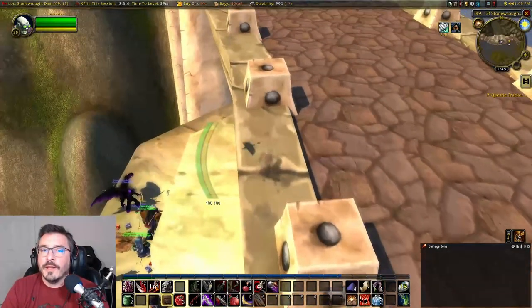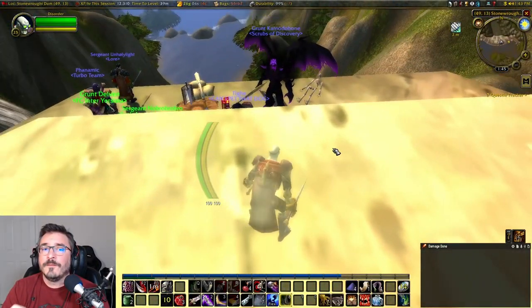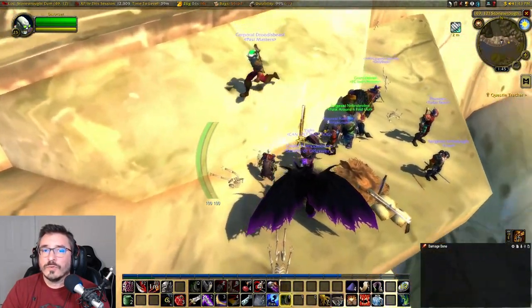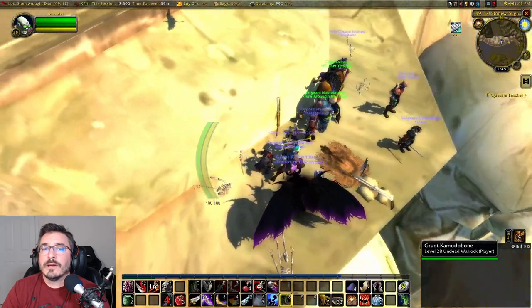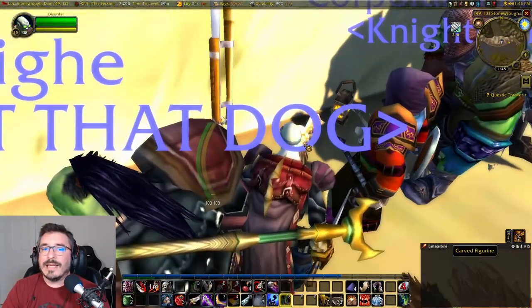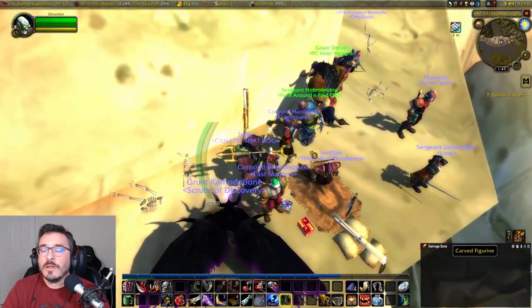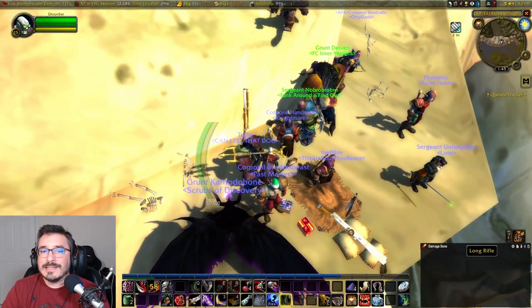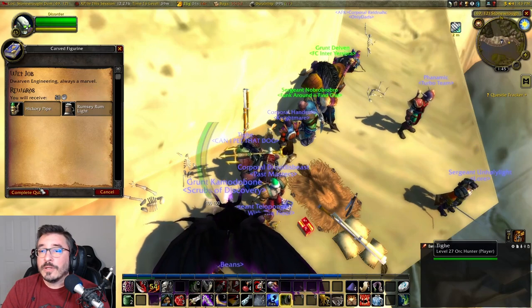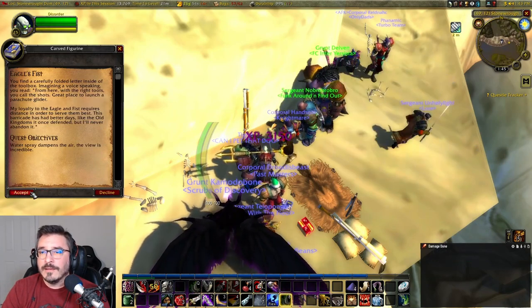Once at Loch Modan, you're going to need to make your way to the center of the dam. If you're Horde, be careful of the level 30 elite Alliance soldiers. Once you're there, you're going to drop down two steps and there's going to be a little eagle statue that you need to interact with. It's kind of hard if there's a group of people, so you might need to zoom in to see it. Clicking on the statue is going to allow you to turn in the quest and give you the final quest in the series.